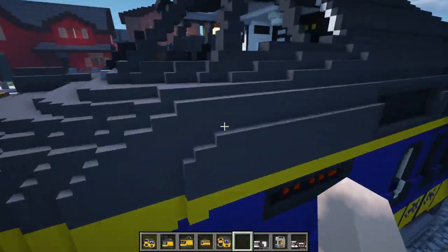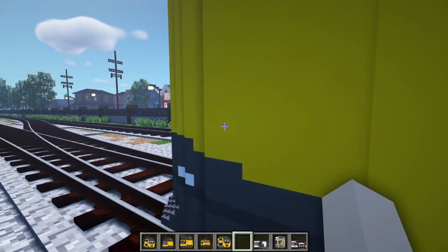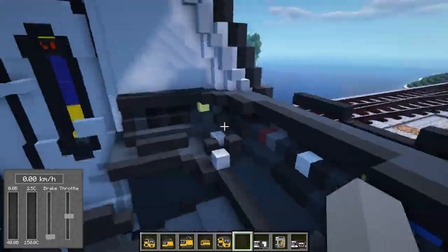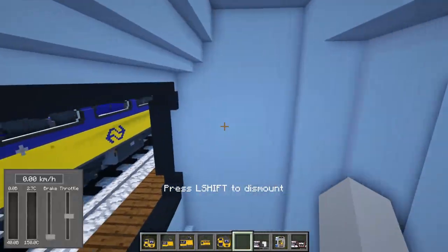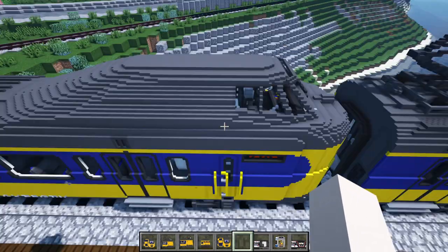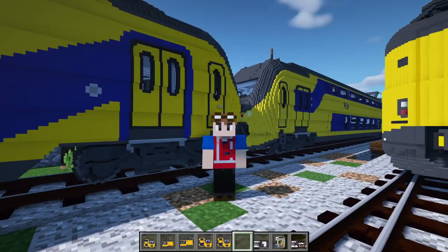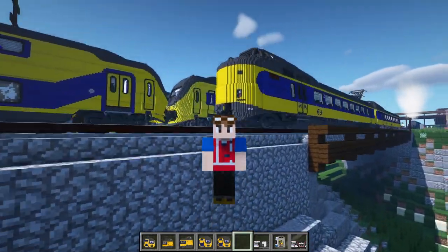If you guys were wondering what the horns of these trains sound like, let's go test it out. The Kaploper's horn is just nice and short — not too long. Then we have the DD-IRM — what the heck is that? That's a weird sound. The NS 1700 sounds exactly like the ICM Kaploper. And for the NS VRM M, it has the same weird noise. I don't know — is the train supposed to sound like that? Is that normal? Dutch people, let me know in the comments section down below if that's an accurate sound.